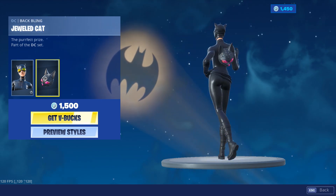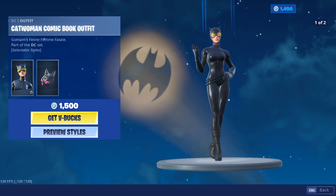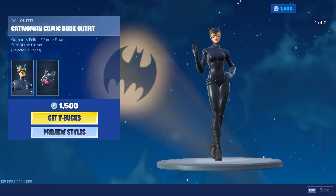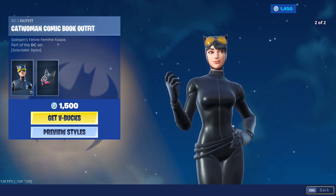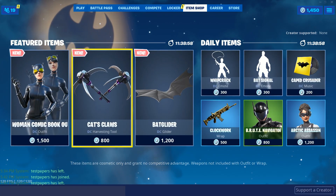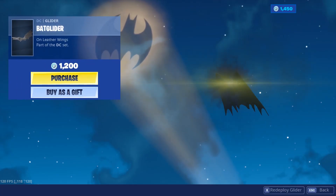Jeweled Cat is the back bling, and the Catwoman Comic Book outfit is the outfit. It looks pretty good. The next thing we have is Cat Claws, the pickaxe, and this is the glider we saw — it's pretty cool. I like the theme in the background of this whole area.